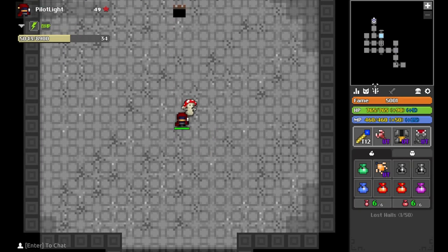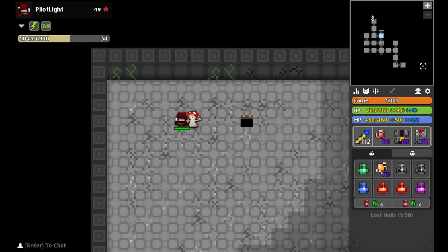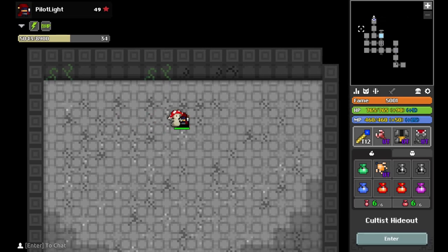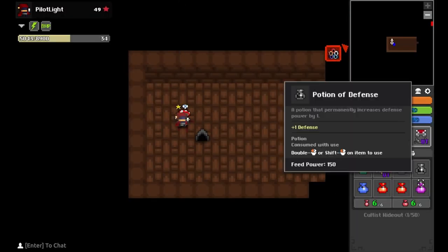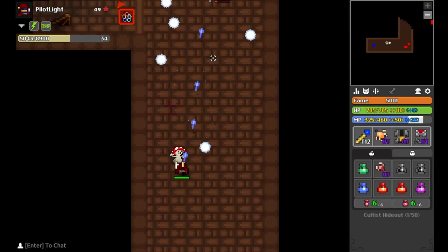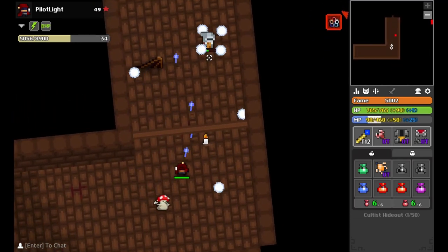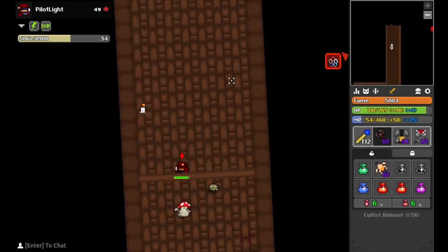Just a couple other quick Lost Halls tips before I head into the Cultist Hideout. This Cultist Hideout portal — it just stays up forever. You can go through all of the rooms. Once you follow the main path far enough, you will get to the Marble Defender and then the Marble Colossus. That boss is much, much harder than the bosses in the Cultist Hideout, so I don't recommend soloing them. The Cultist Hideout boss you can solo with pretty much anything. I like to use the Scepter of Devastation here because there's not as many enemies.